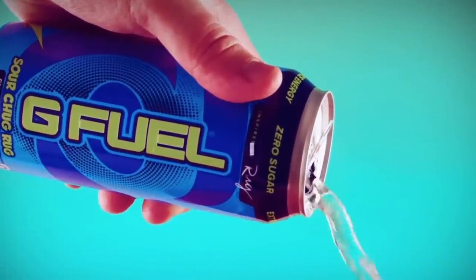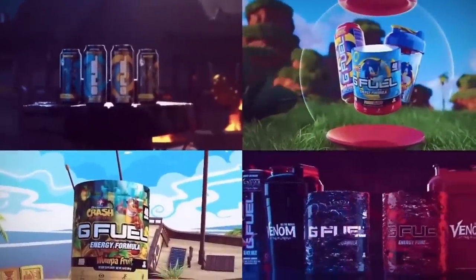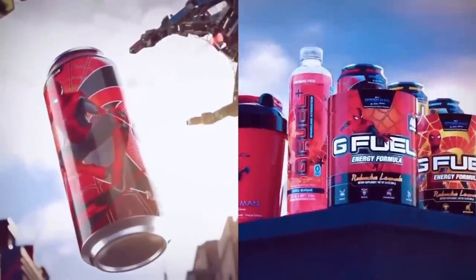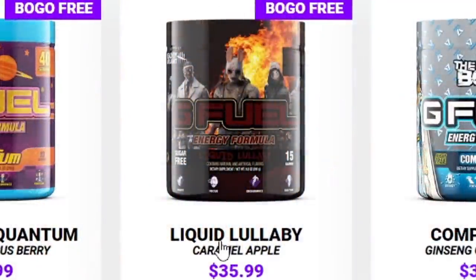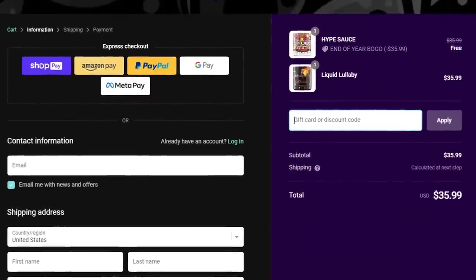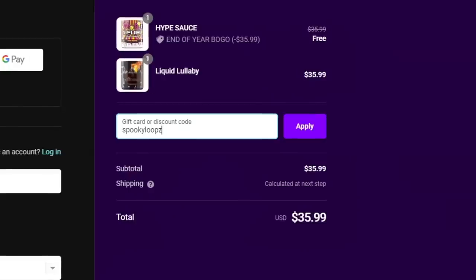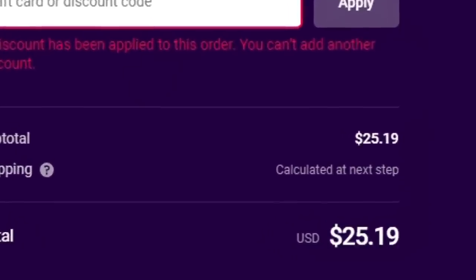Did you know that this channel is sponsored by G Fuel Energy? G Fuel is the official energy drink of eSports and my personal favorite beverage while making DBD content. G Fuel has a vast variety of flavors, is sugar-free, and only has 15 calories per serving. They did a partnership with Dead by Daylight and created a new flavor called Liquid Lullaby. You can use code SPOOKYLOOPS for 20% off your entire order by clicking the link in the description.